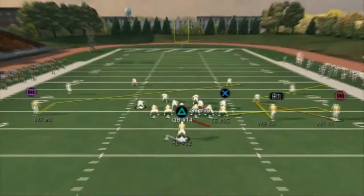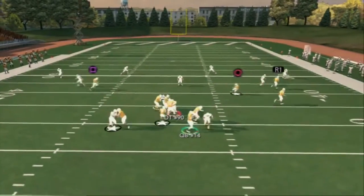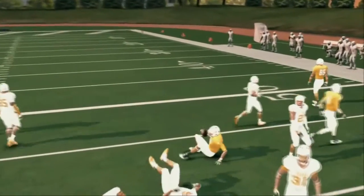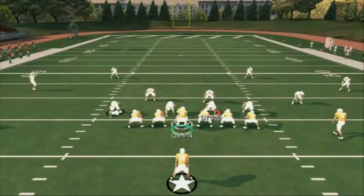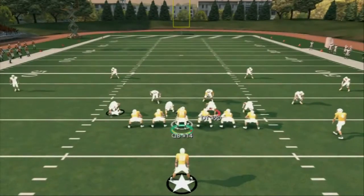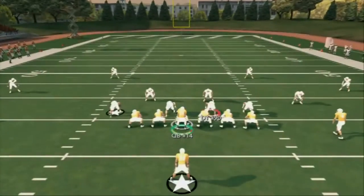That's how we use the wide receiver screen. The play action — I call it Z Spot — is basically my rollout play. I love this play, it's very good. We've already gone over Z Spot, it's just from single back now, same exact stuff. And then the last play I wanted to go over is the deep pass — Smash.